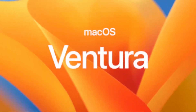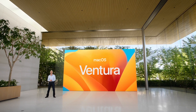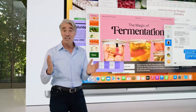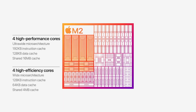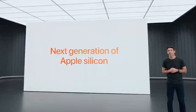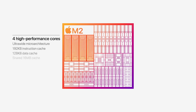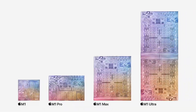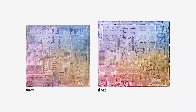macOS Ventura can be installed on older Macs as old as 2017, even on Intel chips running integrated graphics, and technically these meet the minimum hardware requirements for Metal 3. This might be quite surprising since Apple presented Metal 3 and the M2 chip as next-generational upgrades. However, if we compare the M1 and M2 chips and also stack up the M1 Pro, M1 Max, and M1 Ultra, we can see that the M2 is actually an incremental upgrade rather than a generational one.